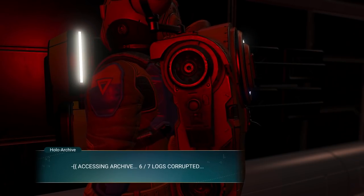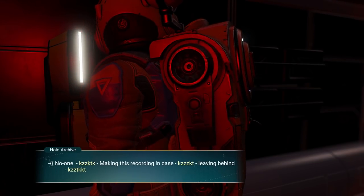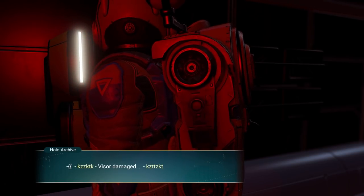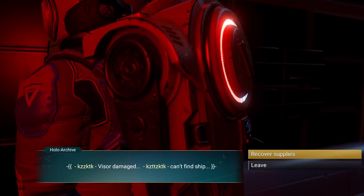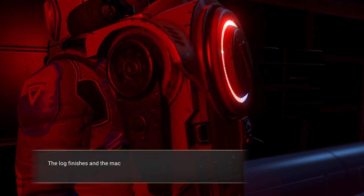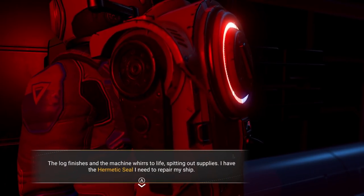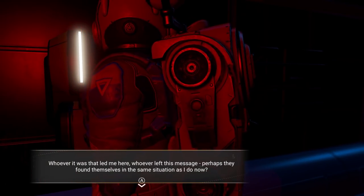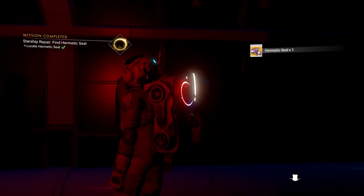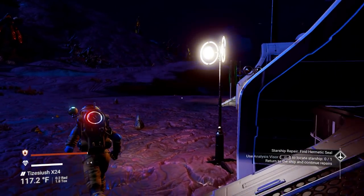Accessing the archive logs - they're corrupted. The log reads: 'making this recording in case leaving behind something in the fabricator might be of some use. Visor damaged, can't find my ship' - whoever left it was in the same situation as us. The machine works to life spitting out supplies - we have the hermetic seal we need to repair our ship. Whoever it was led me here, they left this message perhaps finding themselves in the same situation. We got our hermetic seal and we learned the recipe - we now have the blueprint to make more.